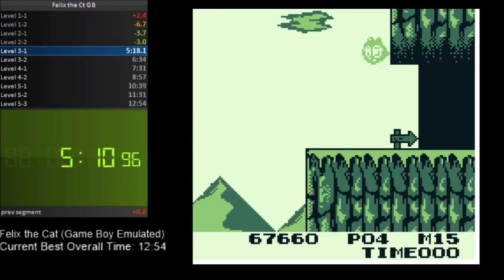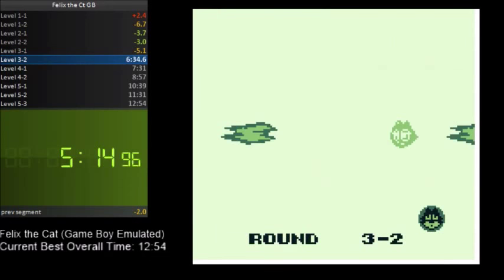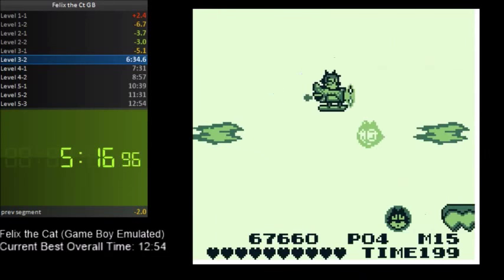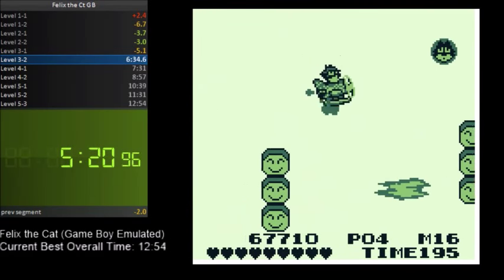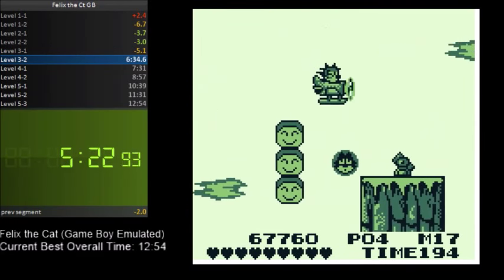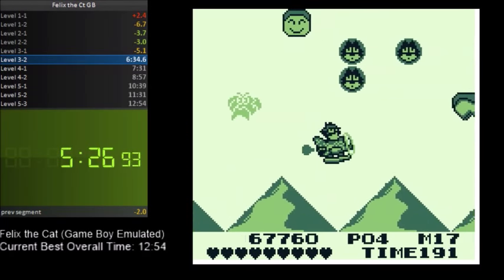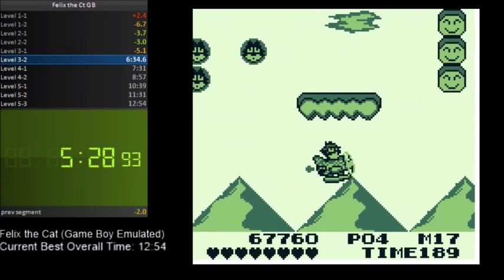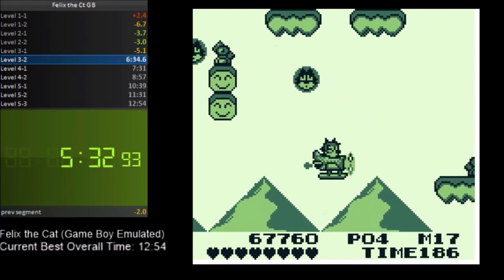Which really sucks, because for the next platforming stage I really needed a tank. At least I got the car and I'm not a Magician — if I was a Magician, I'd be in a lot more trouble. Anyway, here's the second flying stage, and as you can see, they transferred over the plane I had from last time.